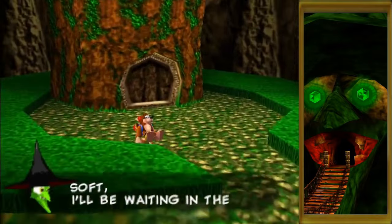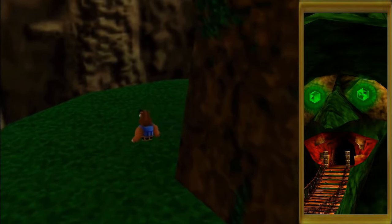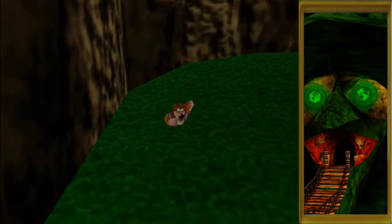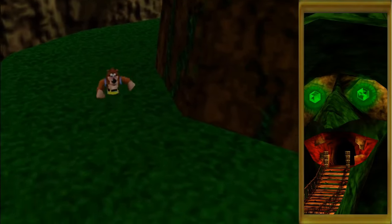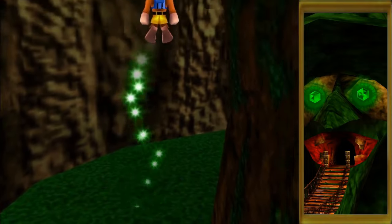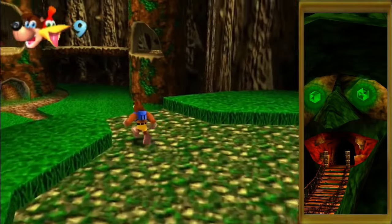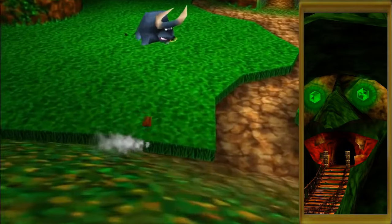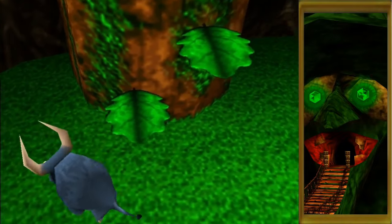So there's the entrance to Click Clock Wood. If we run around behind it — yep, there's a hidden shock spring pad for a flexin' Banjo. So if we slide down the hill and avoid the bull — can't get us under there.